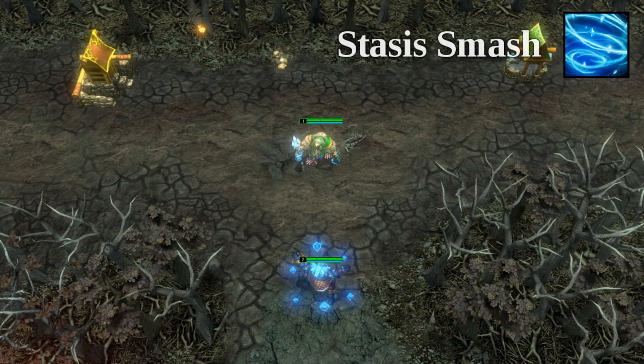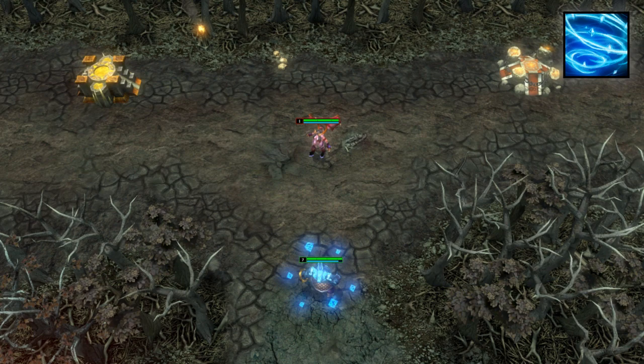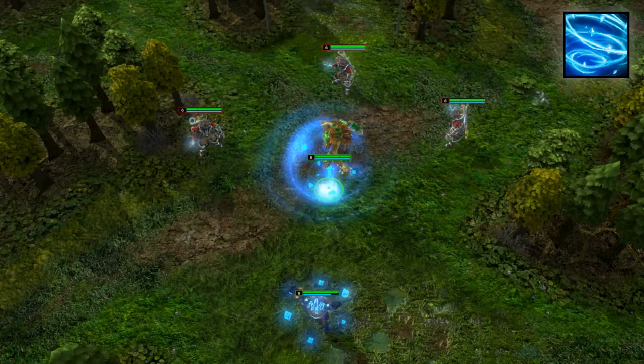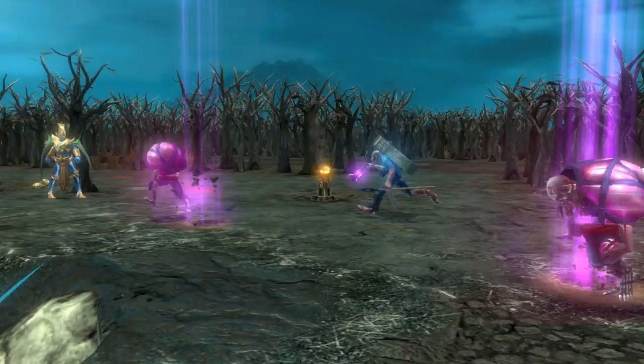Stasis Smash is Kinesis' next ability. This spell traps the target enemy or ally in a vortex for a short period, stunning them for the duration. Upon landing, the surrounding units are stunned and damaged. While in the air, the target can still be attacked, but all incoming damage is halved.